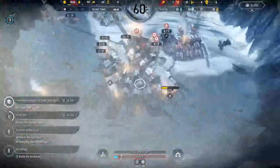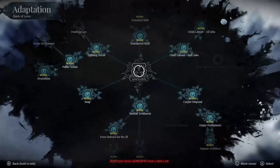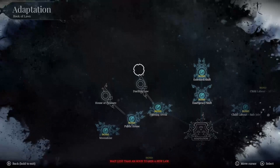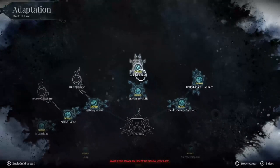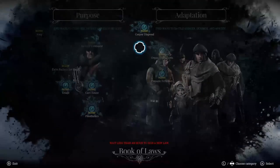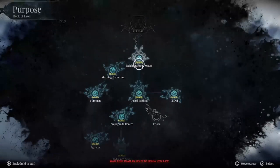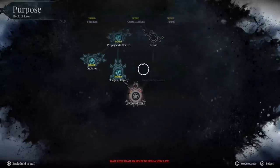Next up is to use your code of laws. There are some essential bonuses in these trees that you need to survive. Child labour laws allow you to employ children in safe jobs, which can really help with labour early game. Care homes can stop people from dying. And if you take the order route, which I recommend, then there are some amazing bonuses. The most useful early are definitely child labour and extended shifts, so get these as soon as possible. Also, if you're running low on food, then soup can be used to gain more food from your raw food — again, saving you early game.